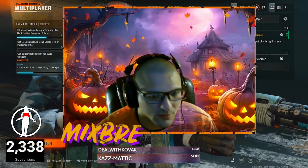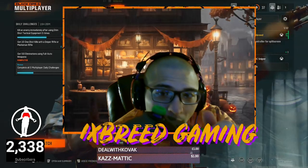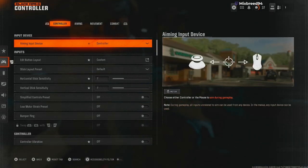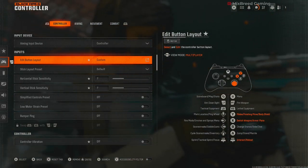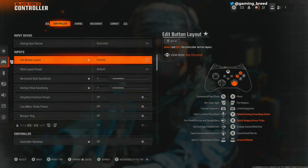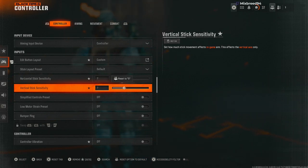Going into my settings beforehand, I want to show you — the controller I play on is a BicTrix. I also have on some extensions, some rubber extensions, and I also use a ring underneath my right analog stick. For my right analog stick, I use that to switch my weapon. I play on seven-seven sensitivity.